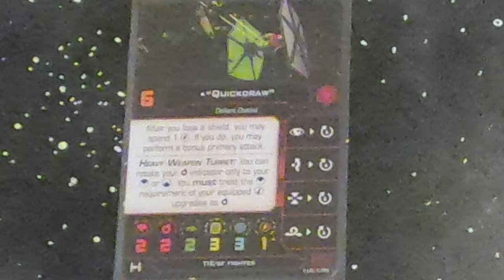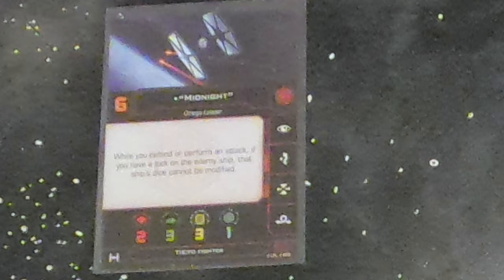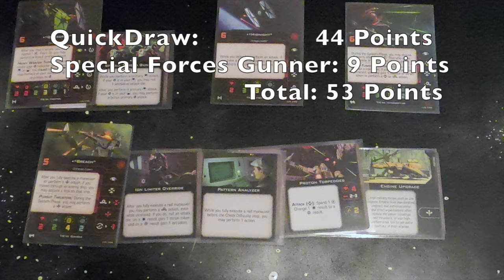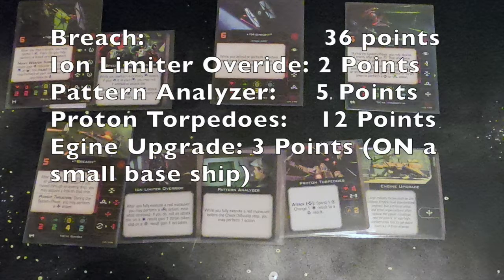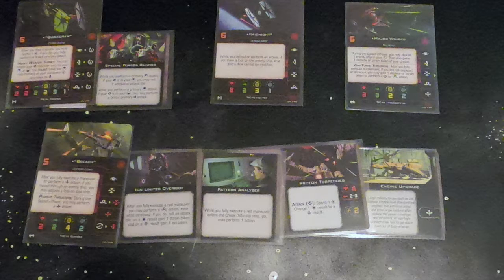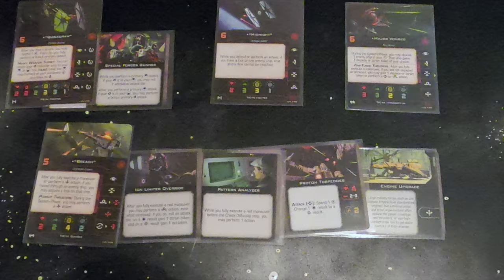We want to give Quickdraw Special Forces Gunner because without it she's not at her best. Finally, we also want to fit Midnight into this list. With Quickdraw having Special Forces Gunner, Von Reg having nothing, Midnight having nothing, and Breach having Ion Limiter Override, Pattern Analyzer, Proton Torpedoes, and Engine Upgrade, you would expect this list to be 200+ points — but it's actually exactly 200 points. That's 3 sixth-initiative pilots with a fifth-initiative bomber that gets focus, target lock, boost, and barrel roll.